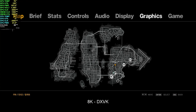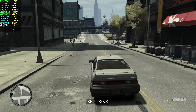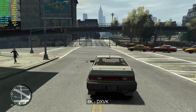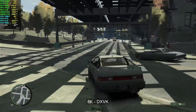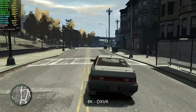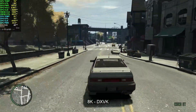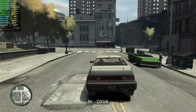Let's drop the shadows to high and lower those sliders to half to see if we can get performance up a bit at 8K. Even after changing the settings, we're not getting any performance improvements at all, which tells me we are bottlenecked on some other aspect of the hardware — most likely memory bandwidth.